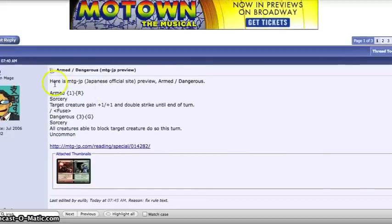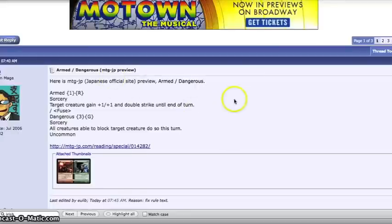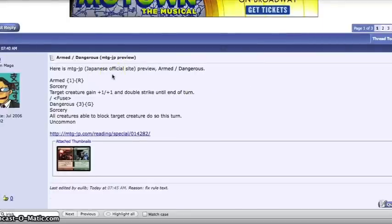Then we have another spoiler, which is actually in Japanese — Armed and Dangerous, which is really flavorful. Armed costs 1 and a red; it's a sorcery that gives target creature +1/+1 and double strike until end of turn. Dangerous costs 3 and a green; all creatures able to block target creature must do so this turn — so it's a lure effect. You can fuse them, giving a creature a boost, double strike, and forcing other creatures to block, which could be pretty good. 6 mana total is a bit much, but I like its versatility — it's one of the better fuse cards shown so far.